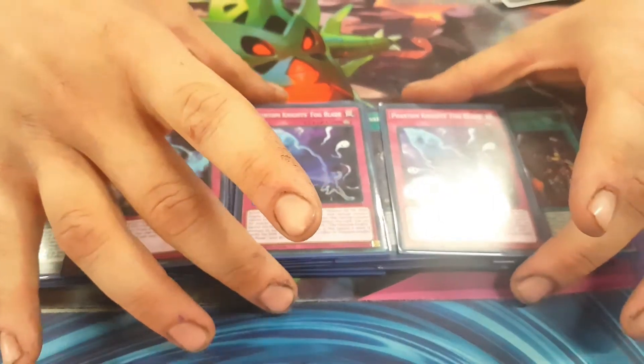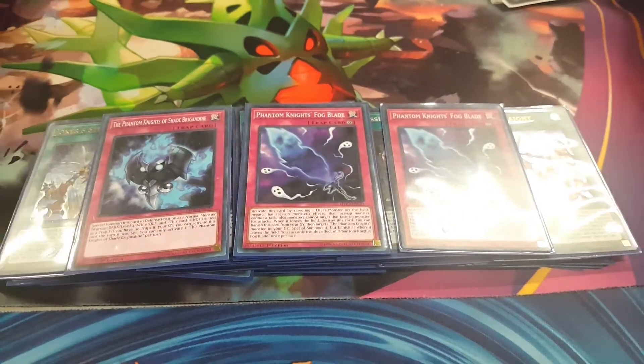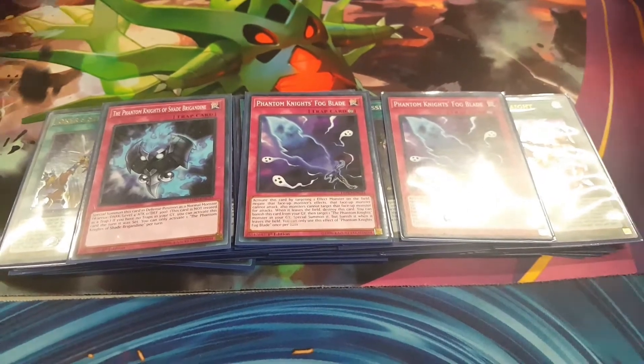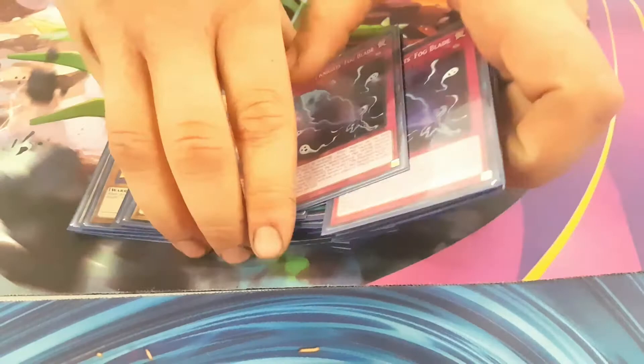One Shade and two Fog Blades. Pretty much if you draw into any one of these, you can use this one as your main Extender. You can end with both of these on the board, or it doesn't even matter — even if you hard draw one of them, the Fog Blade is definitely something to be looking out for.